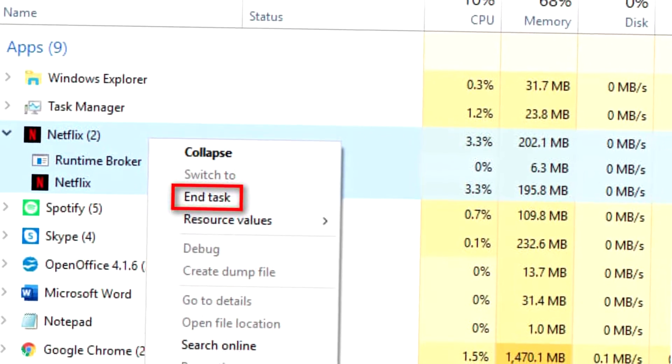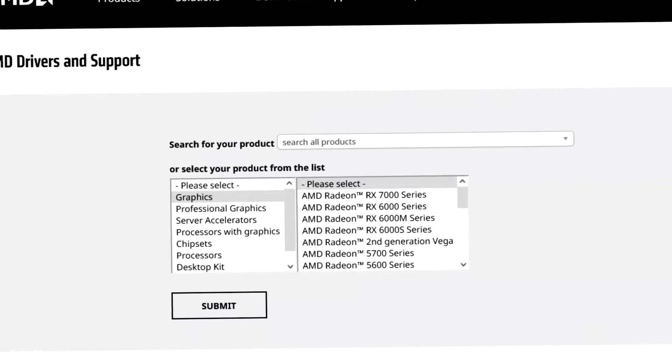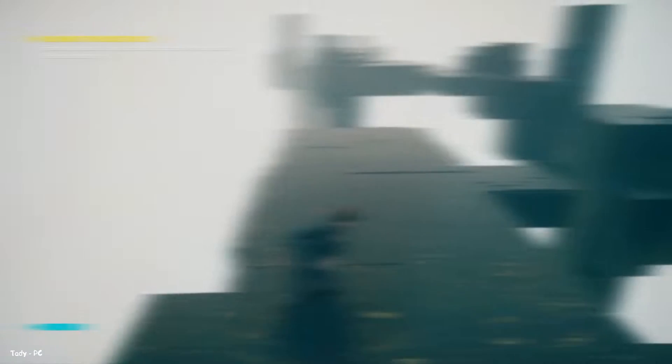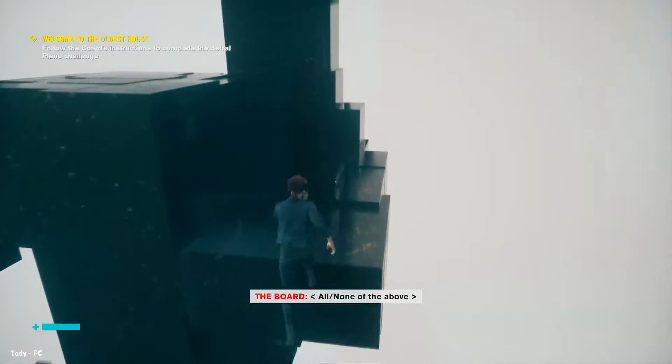Your FPS will suddenly drop if your graphics card isn't powerful enough, or you are overworking your computer. To fix this, open the Task Manager and terminate the most active processes. You can also visit the manufacturer's website and update the graphic card drivers. Several other ways to improve your FPS include tweaking the game settings and restarting your computer.